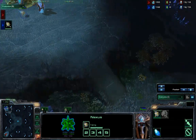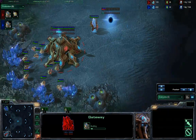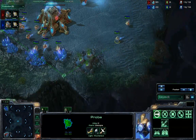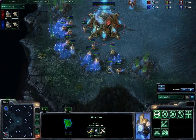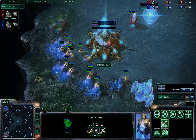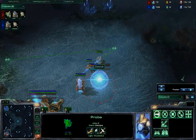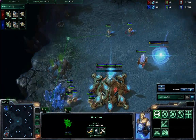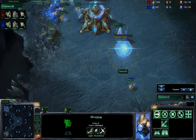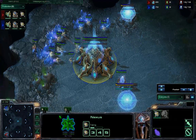More common these days is something like a robo-expand. That's a bit more typical these days, but we'll see what happens. Both players scouting each other at basically the same time. Neither player has thrown down gas yet, and that's pretty typical. Gas this early would be kind of insane. Dawncroft — I always want to say 'Dawncroft' — mineral walking his probe to safety and continuing to scout with it.